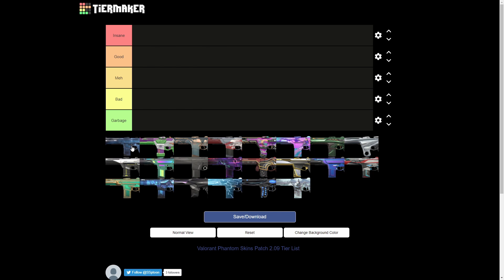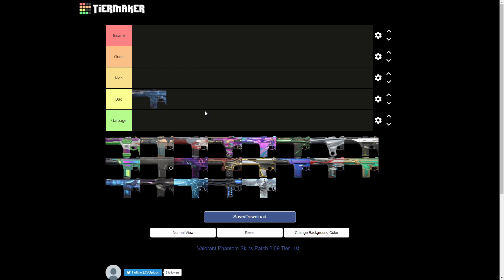First off with the Avalanche Phantom — I honestly think this skin is pretty bad. Pretty self-explanatory, it's not really that special, it doesn't really look that good. In the beta it didn't look good, right now it doesn't look good. There's really no point in buying the skin. I don't think it's like garbage, but it's bad.